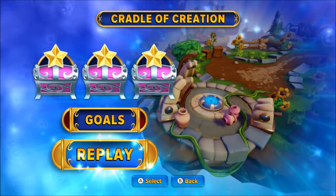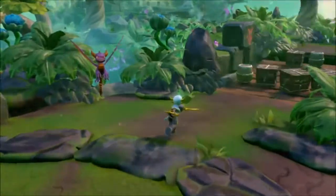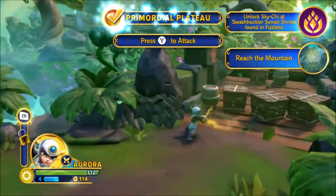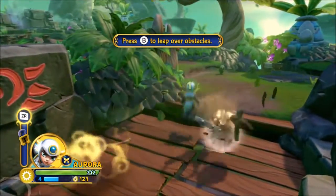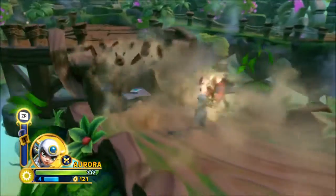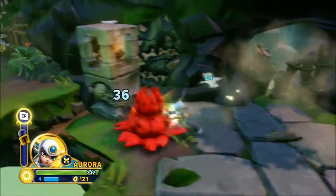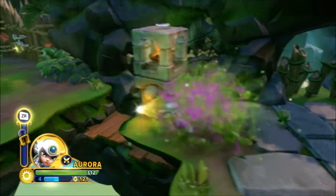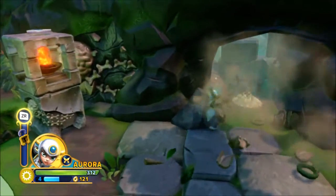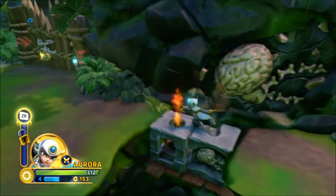You want to go to Cradle of Creation and replay that level. Then we just go, we speedrun it. You just want to get through here really quickly, and the good thing about this too is you don't really have to kill enemies that much. If you're using Aurora, Airstrike is another fast one — they're really only really fast because of their attacks. Some of their attacks make them really fast. You can also get some gold here if you'd like.